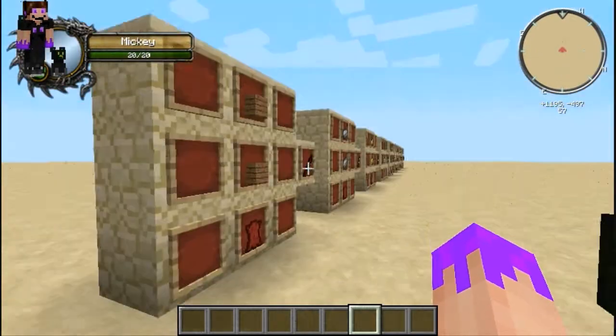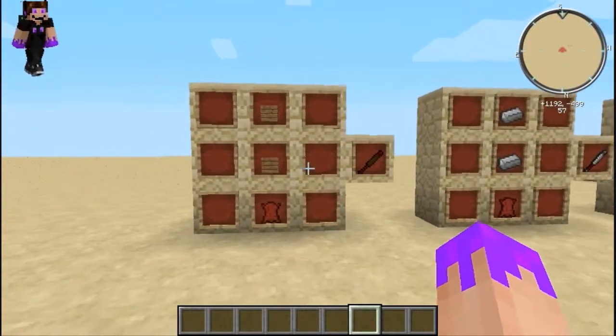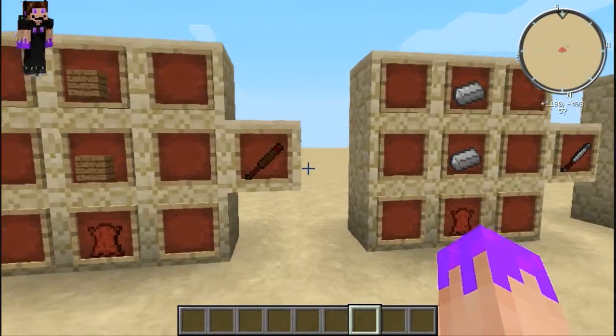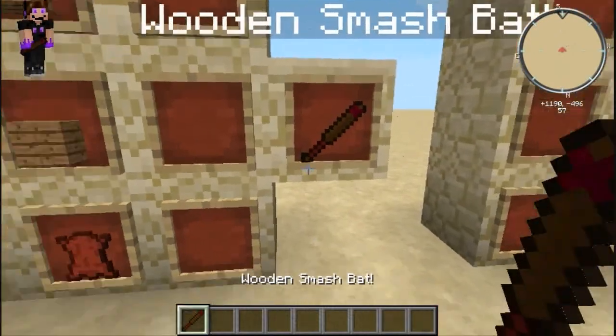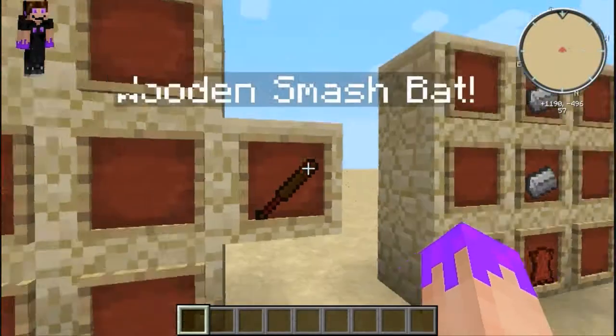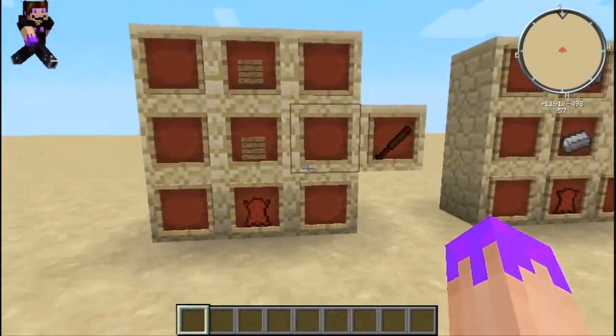Follow us around — he's going to help us review all these wonderful new items from the Smash Bat mod. The name is Japanese, and it adds these things right here which are basically super freaking sweet weapons. The first four are basically like tiers, like a normal sword would be.